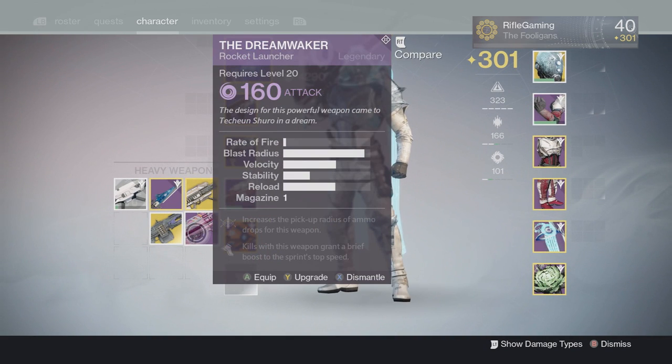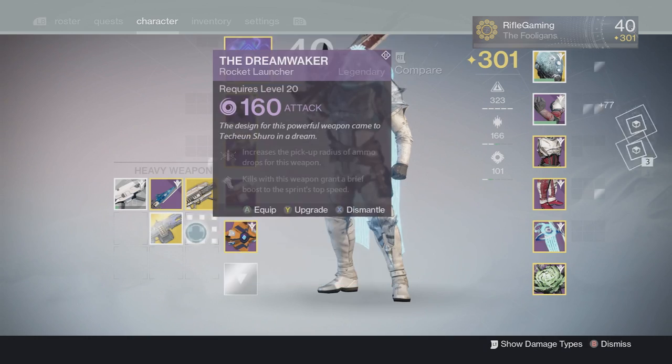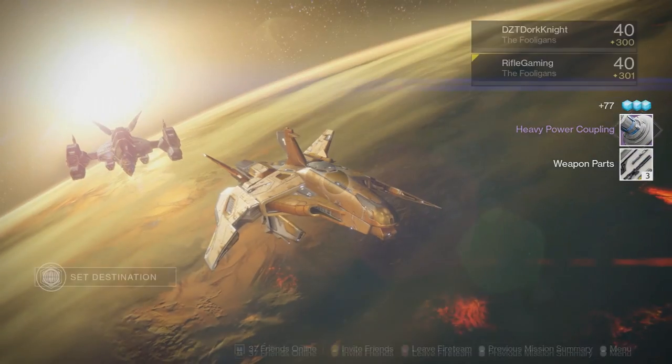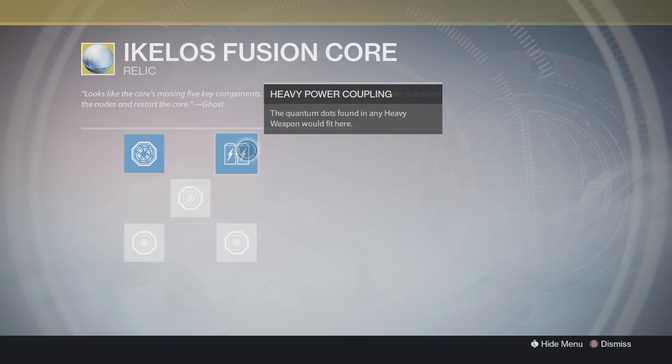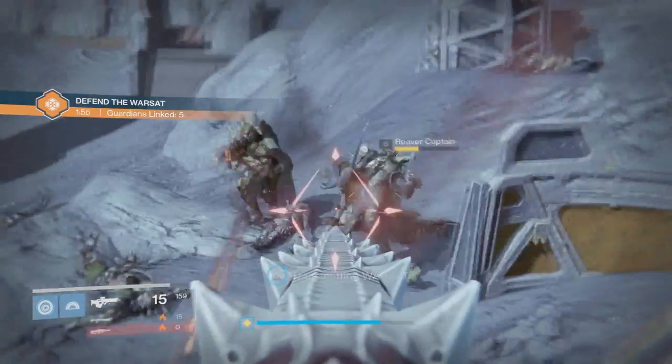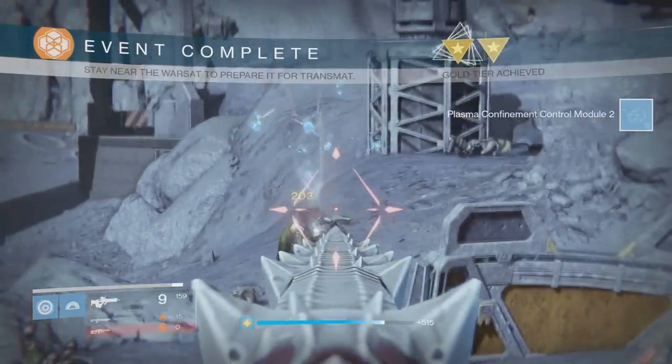The next node requires you to dismantle a Legendary or Exotic heavy weapon. A lot of people think you must dismantle an Exotic heavy, but you don't — a Legendary heavy works just fine. Once you dismantle it, do the same thing: click the node and it should turn blue.